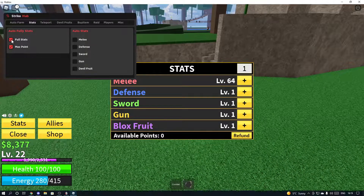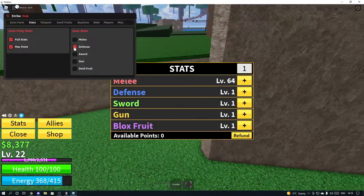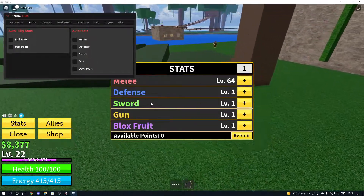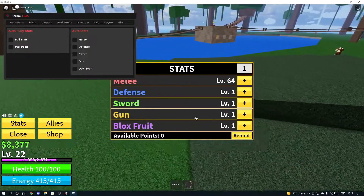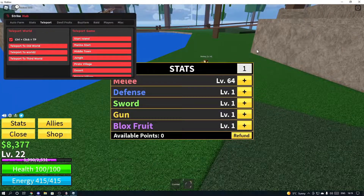You can fill your stats — if you don't select which one, it'll automatically put it on melee. But you can select here and put full stats and it'll all go there, or max points onto a specific one. There's also teleports — you can do click-to-control teleport.